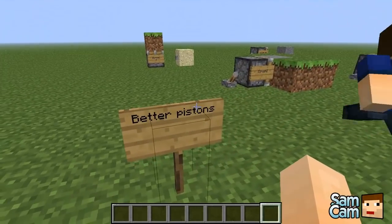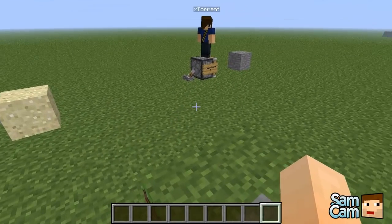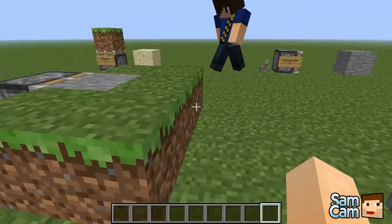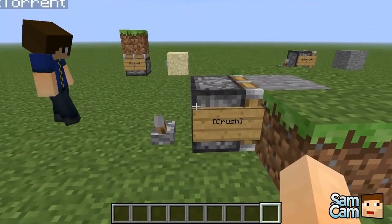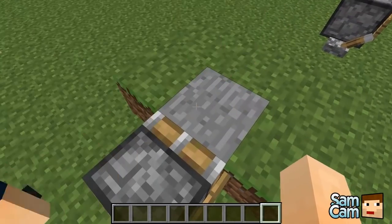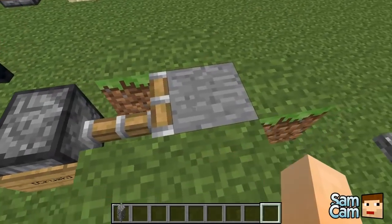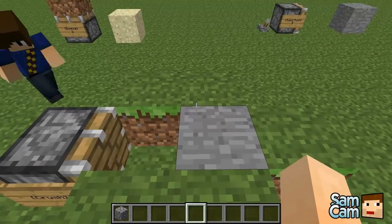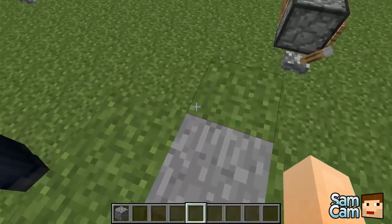Next is better pistons - essentially the same kind of idea as better physics, just improving what's already there. This is a crusher, and you create it just by putting 'crush' on the second line in square brackets. What this will do is crush the existing block - we've got stone here, so if I flick the switch it'll crush it into a piece of cobblestone.